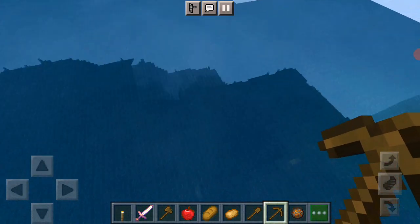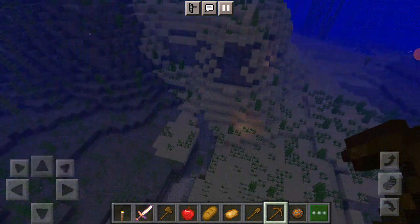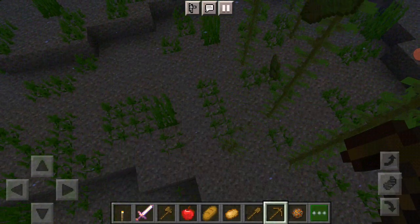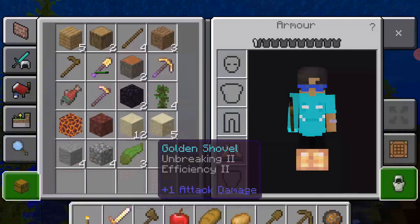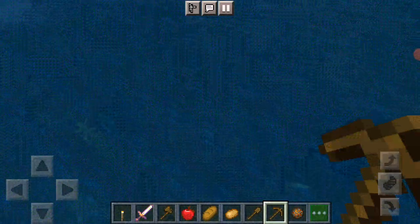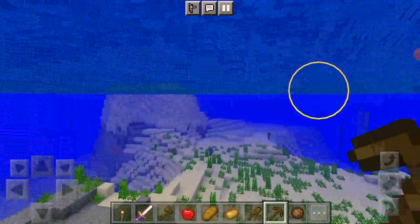We found some kelp too. Let's see if we can find a shipwreck, because a shipwreck's better than a nut wreck. Oh, what's a nut wreck? An underwater cave! Let's collect some kelp while we're here because kelp is important. You have to go to the surface to collect kelp. How much kelp do we have? Three pieces of kelp — not bad. Now let's break these. How much kelp do we have now? 15 pieces of kelp — pretty good!